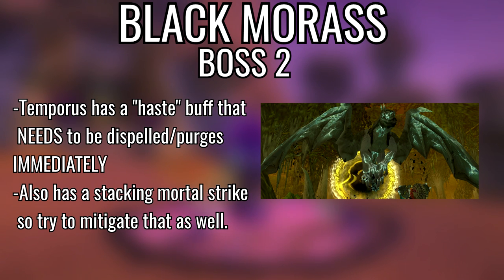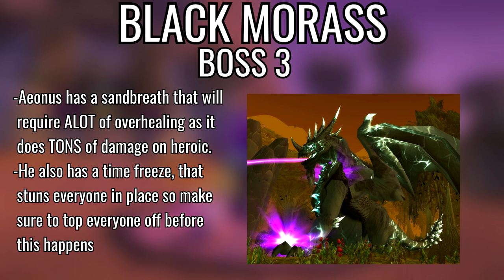Second boss, Temporus — he gets a buff that increases his attack speed by 50%. Mages can Spellsteal it; if you're a paladin or priest it can be dispelled, so make sure to dispel it. Final boss, Aeonus — when he Sand Breathes, fat heals on the tank because he's taking damage from both the boss and the Sand Breath. Also make sure everybody is topped off at all times because he does a Time Stop that stuns everybody for about five seconds while he continues attacking the tank.